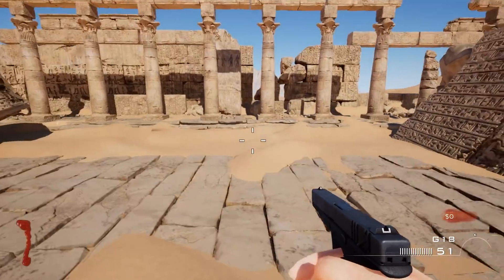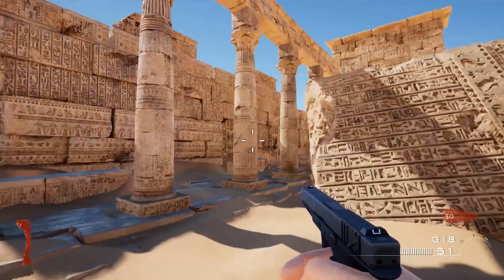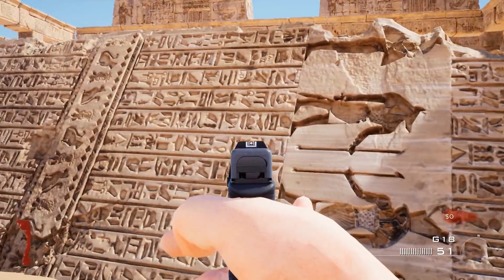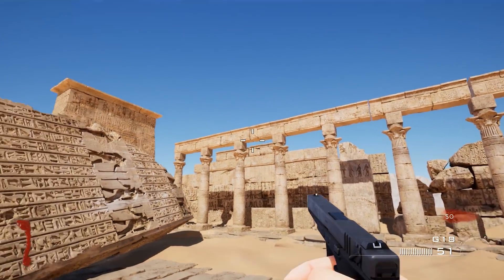So, let us begin. Hello zombies, nice to meet you. My name is Herbert S. Huckleberry. I have flown from London all the way out to Egypt to do a very important archaeological dig. Now, seeing as you have interrupted my dig, what I am now going to do is killing one.